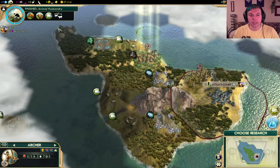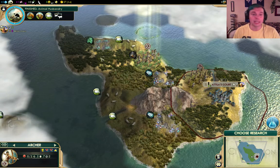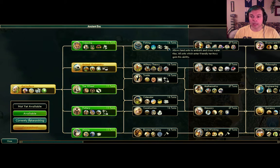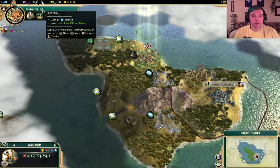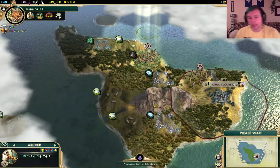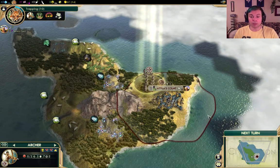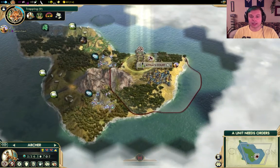We're going to aim for a city right there, but we're not in a hurry to build a city there because no one's going to contest that. We're in a much bigger hurry to find out about fishing, which is going to allow us to embark and explore. Before we can get fishing, we need to discover trapping. We're going to embark our units and explore the land around - what other islands we can find, because there's not a lot of land on this island.